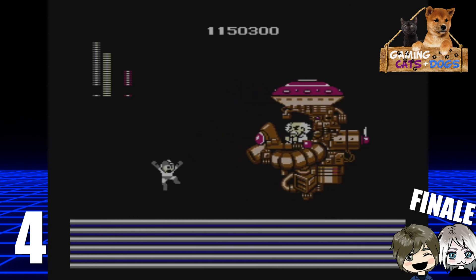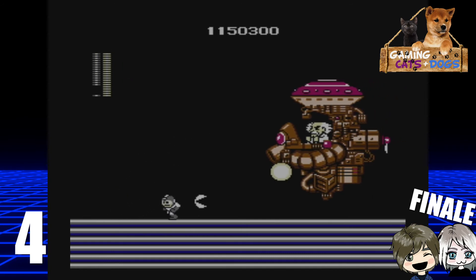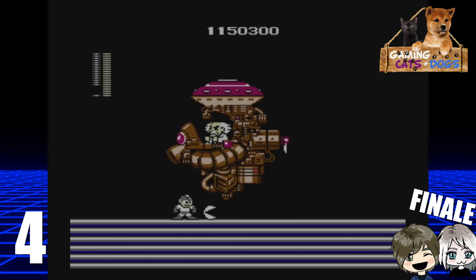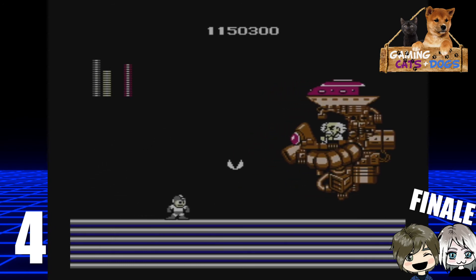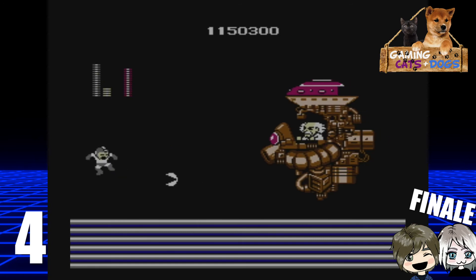Second phase, you attack him with the cutter. Once we finish this phase, that's the end of the fight. Now, he shoots these energy balls that swirl. They can be a bit difficult to jump over because he's going to move away, giving you more room to jump, and then he'll close in on you, giving you less room to jump.